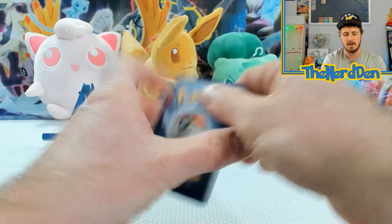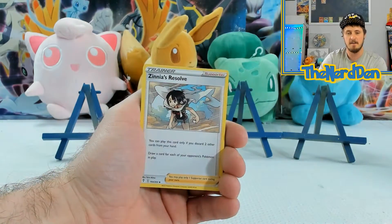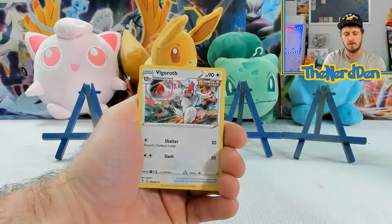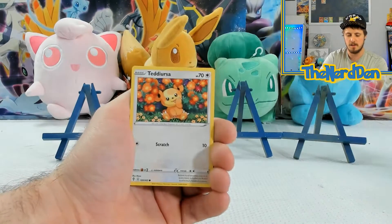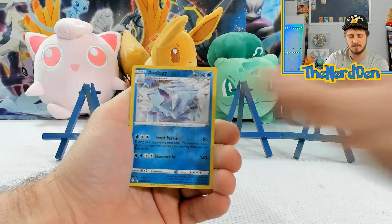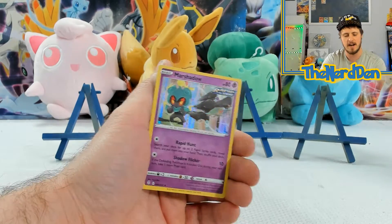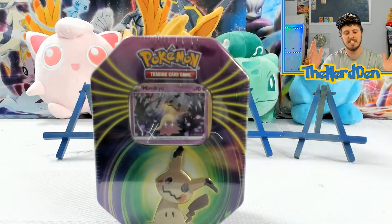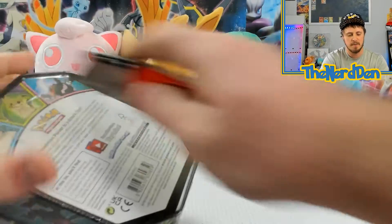The Evolving Sky is my favorite set from Sword and Shield by far — in my opinion the best set from Sword and Shield, probably one of the best sets ever released as far as what you can actually pull, with all of the alternate arts inside of it. It's just a crazy set. And we've got a Rapid Strike Marshadow Holographic. So we didn't really get much as far as pulls go out of the Dark Ride tin.